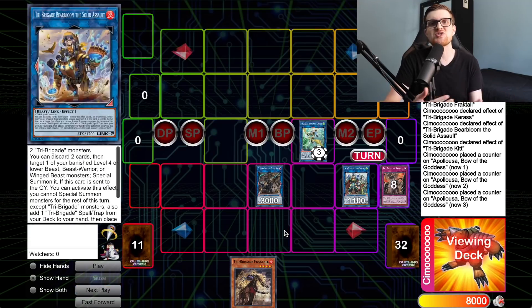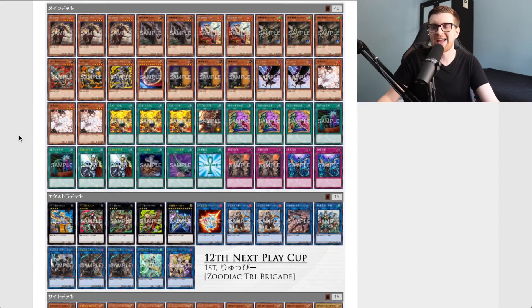The efficiency of these cards cannot be understated. These are just the bare basic combos, but they demonstrate the power that Tri Brigade Bear Bloom the Solid Assault can have for the deck. This may be why the archetype has been splashing with others rather than playing standalone — being able to search Revolt specifically is key for this strategy.